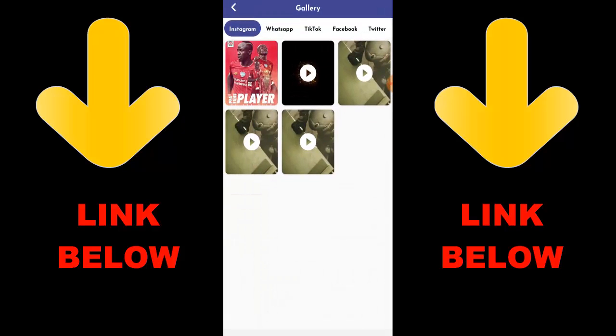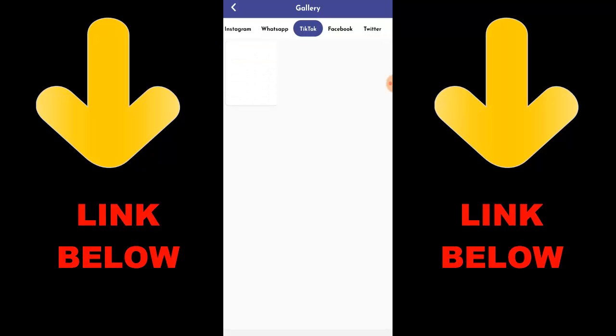Once you download the app you'll see everything you've downloaded. Don't forget to check out this app — it's called Status Media Downloader. Download everything you want in just one click.